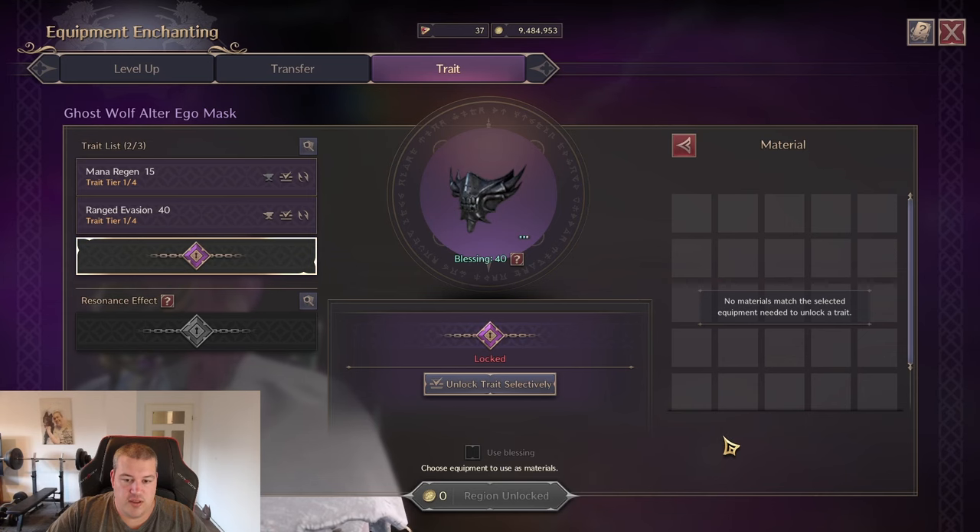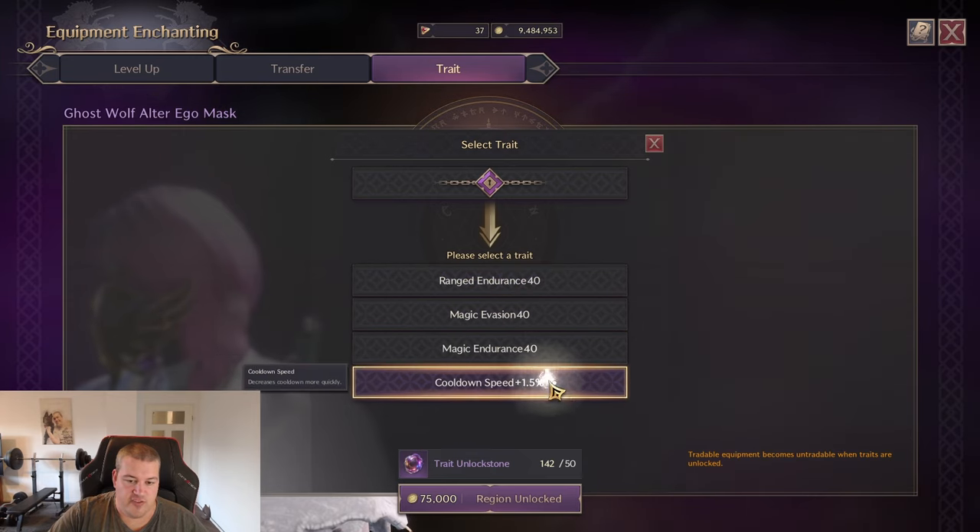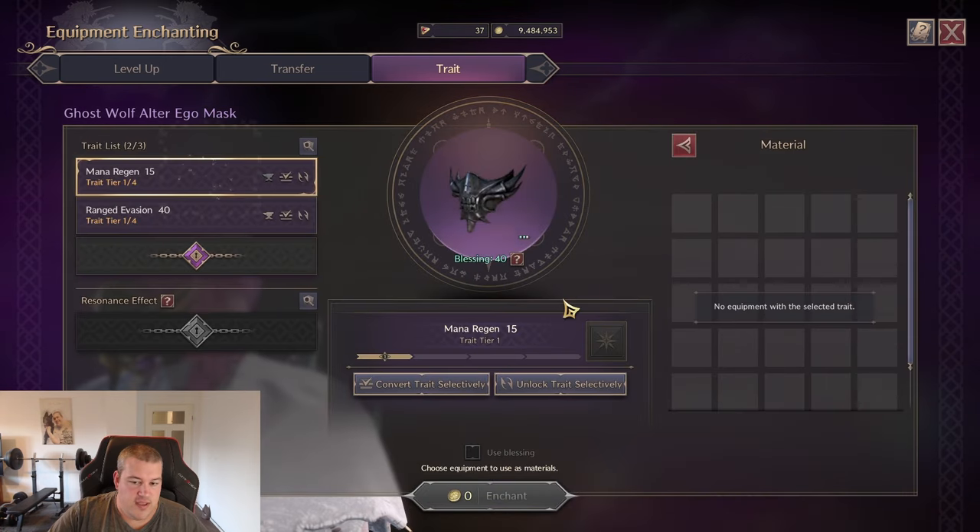Option two is using unlock stones — you can farm trait unlock stones through certain activities, and they allow you to choose exactly what trait you want. For example, I could choose magic evasion or cooldown speed, and then just pay for it.